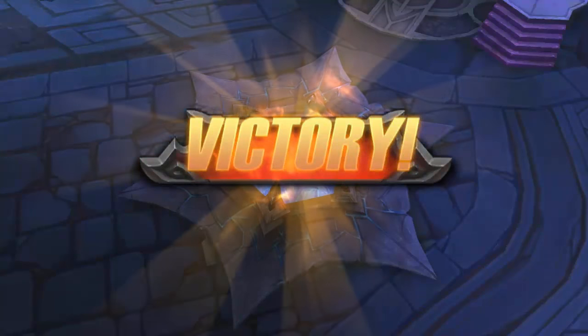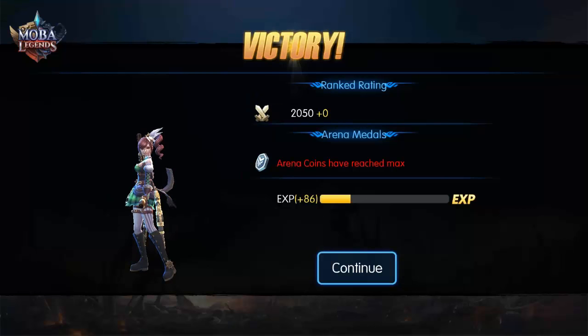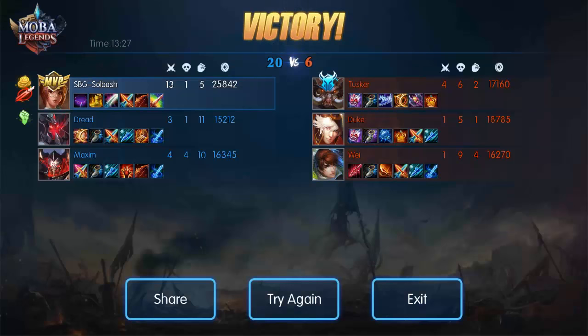Jewel is really freaking OP. I do recommend you guys buying this legend because I have never completed an AI match that fast. Jewel did it 13 and 1 with 5 assists and 25,842 gold — and I didn't even try to farm gold really. Guys, that's Jewel with the recommended build. If you have any questions leave them in the comments below. As always, like, comment, and subscribe. I am Soulbash — you guys have a nice day!